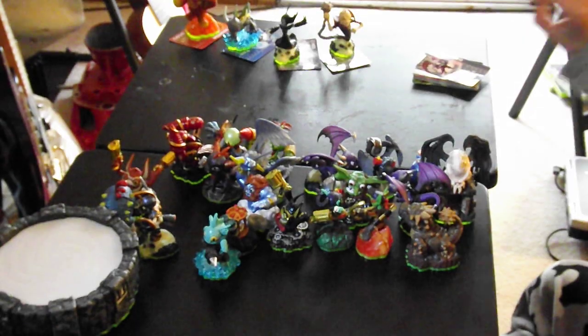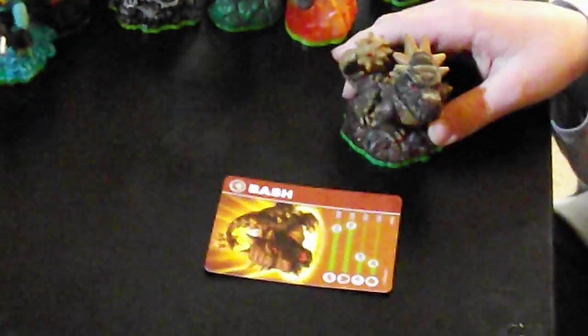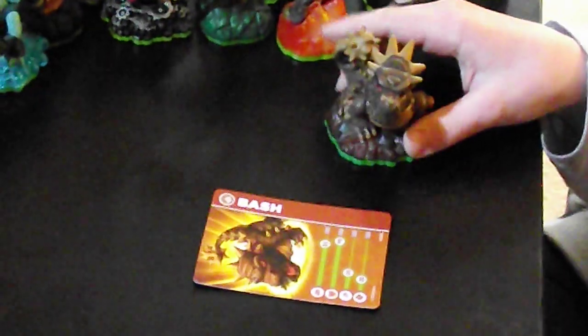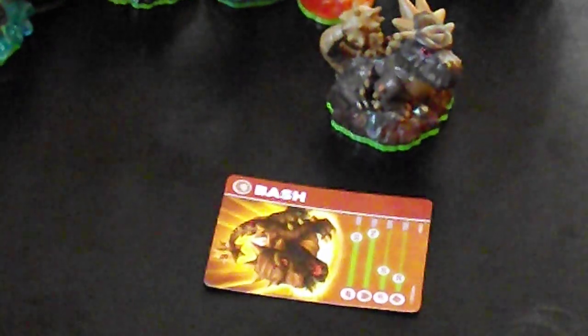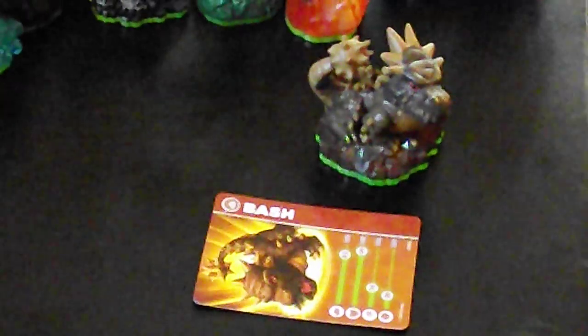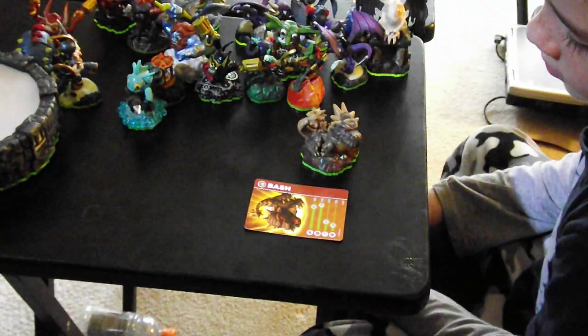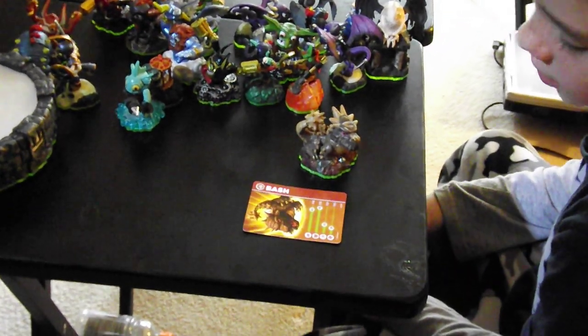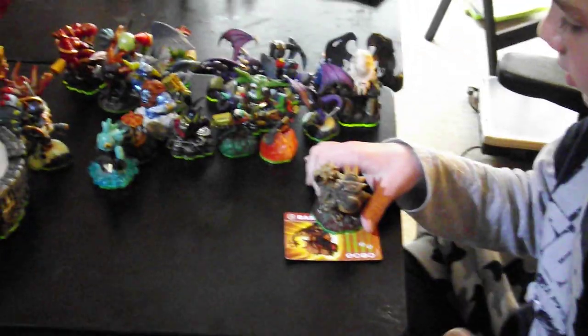Next we have Bash. He is the only earth type I have. We've been looking for Terrafin but all we can find is Bash, but on Monday we are going to be getting Terrafin. His power is 85 and his shield is 90 — pretty good. Because when I hit with his tail the bullets go that way or that way. He goes 30 miles per hour, not really that fast, and luck 20. But I haven't died with him for a long time.